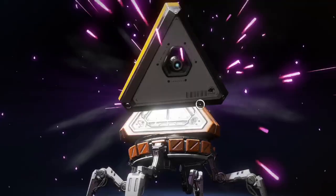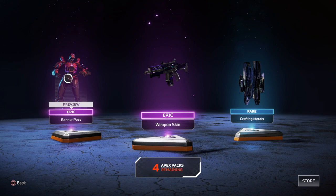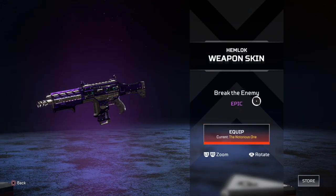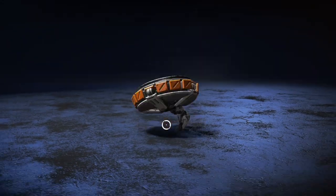Purple! Two purples! Oh my gosh! So I got an epic banner pose for the Pathfinder, an epic weapon skin for the Hemlock, and some crafting metals — I wanted more of those. Let's see what we got in the second one.